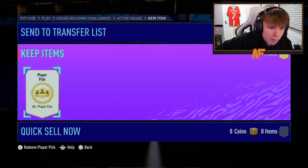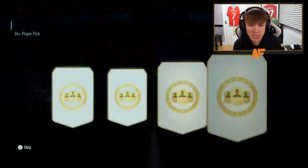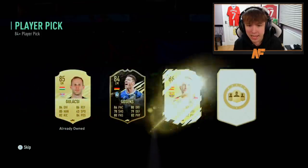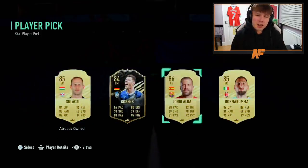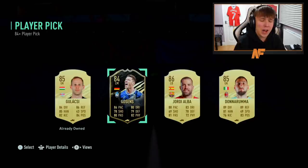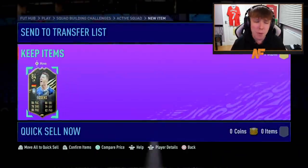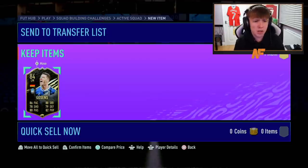Player pick number two for Tomo. How many more What Ifs can we get? I've got a What If from 85 plus times five and now my player picks as well. I'd probably take Gossens because he's a higher-rated inform — only two ratings below — and high informs are always useful for SBCs.